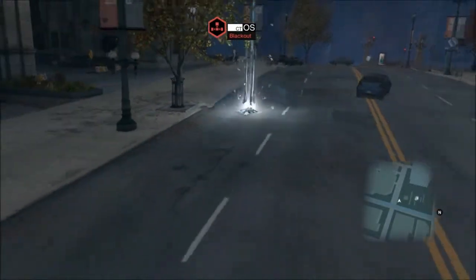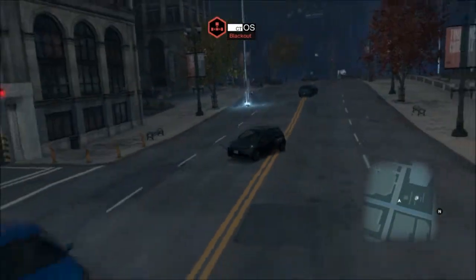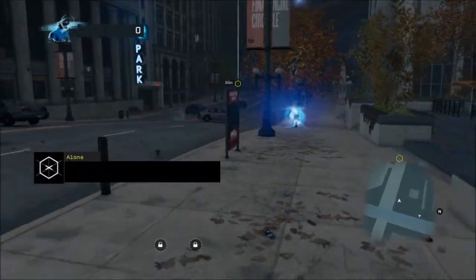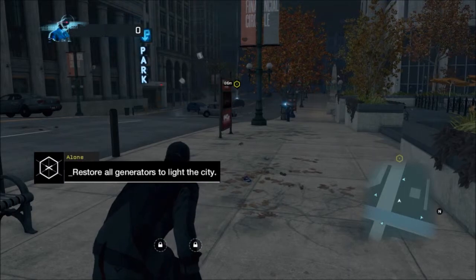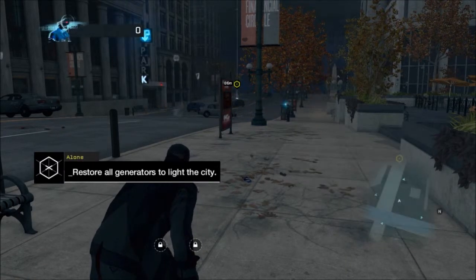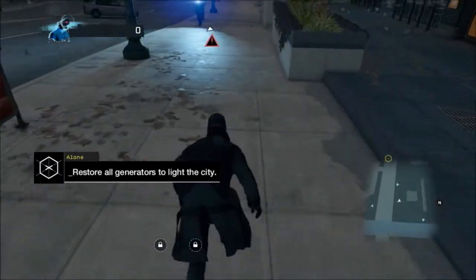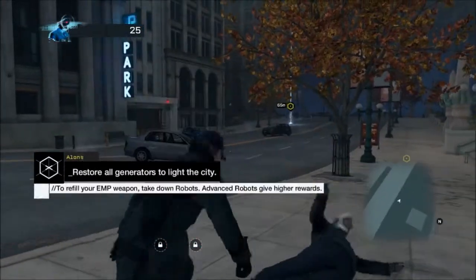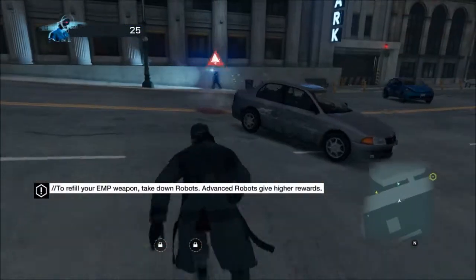It puts you in the city all by yourself, and you have to turn on these generators in order to get the power back on in each sector. But robots are standing in your way. When you see the blue light, they haven't detected you yet, but when the light turns red, that means they can incinerate you. So you've got to take them out really quickly with your baton.